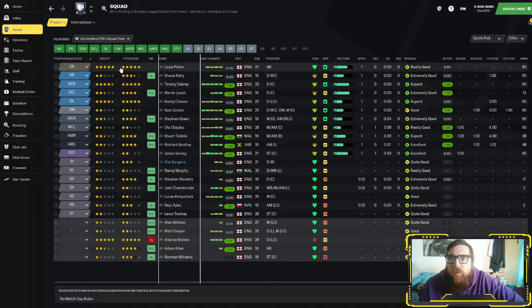In January we could still lose Potter, Oakley, Cleaver, Tebble, Bentley — Andrew Bonner could go, and I think Andrew Bonner is our club captain. If you look at the ages of our players that are playing, we've got five 16-year-olds in the starting 11, with a further two on the bench. So we've got genuinely quite a young squad — I've promoted a few people from the under-18s and under-23s just to give us some sort of base for the squad.